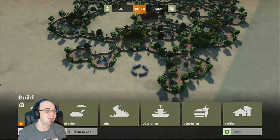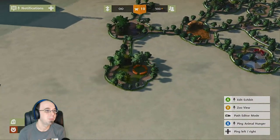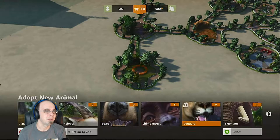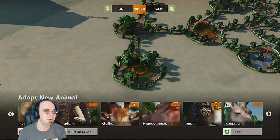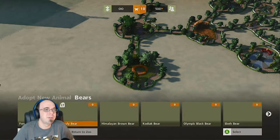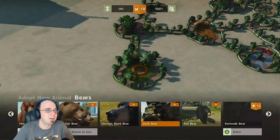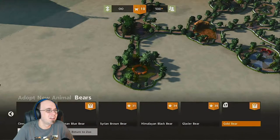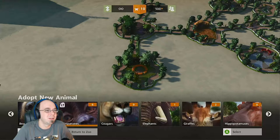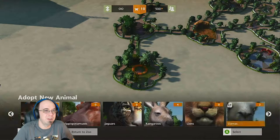Is there a way I can just see what pandas want? What a panda wants, what a panda needs? Pandas — they would be under bear, right? Panda bear? Red panda — doesn't look like it. Maybe it's under a mini exhibit. Because pandas gotta be bear, of all these choices.